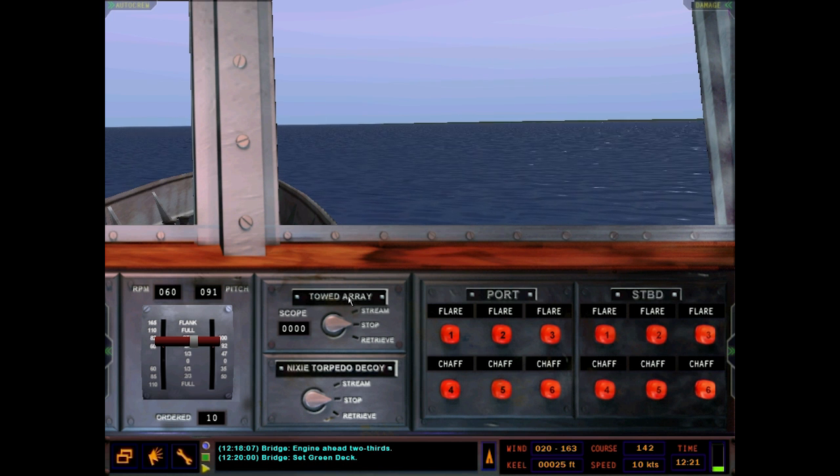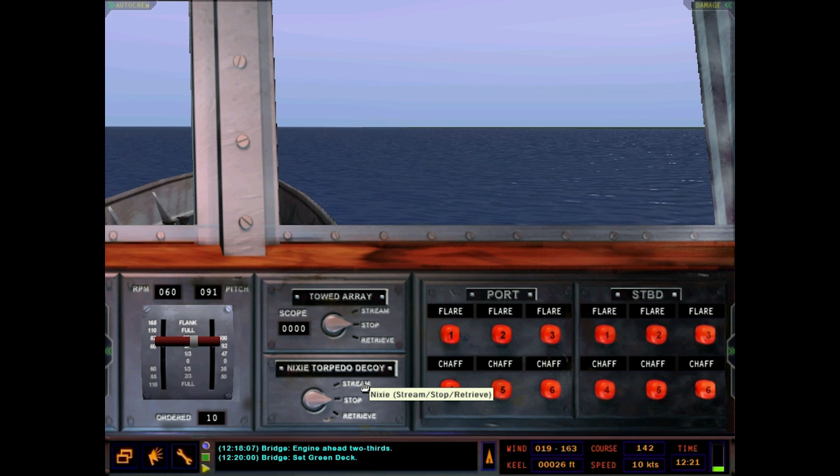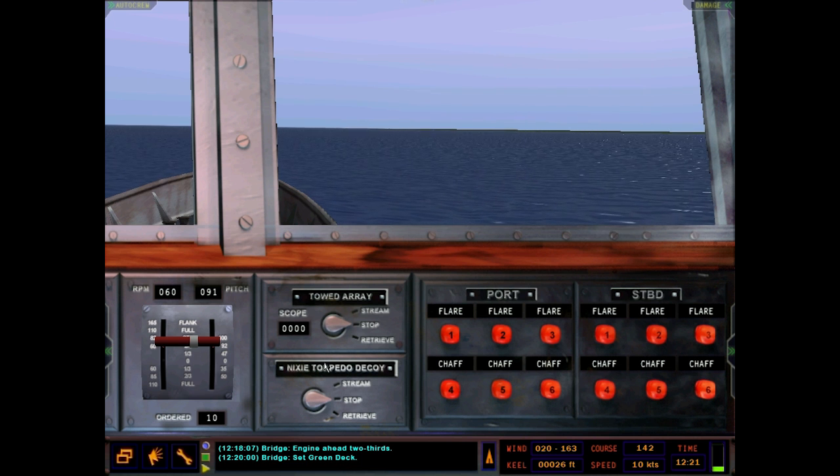Over here you've got the streamers: your towed array, which can stream out really far — I think around 3,000 feet or something — and then the Nixie torpedo decoy, which is your only way to ward off a torpedo. It's decently effective; it's warded off a few torpedoes for me. But you have to stream it so it's always attached to your ship — you can't just run away from a countermeasure field like in the LA-class.